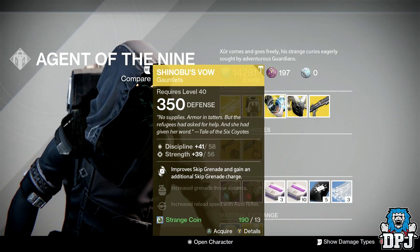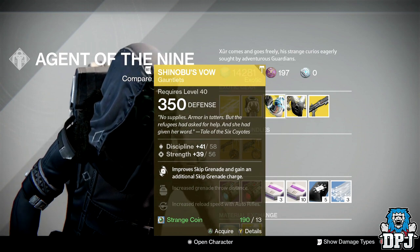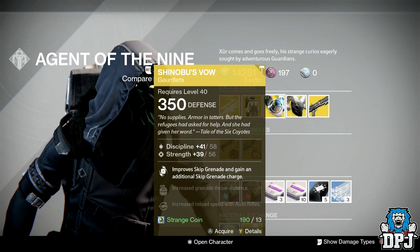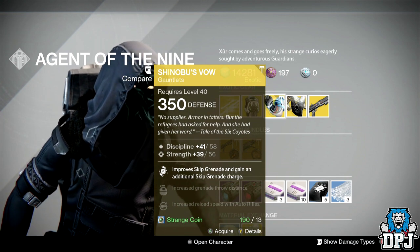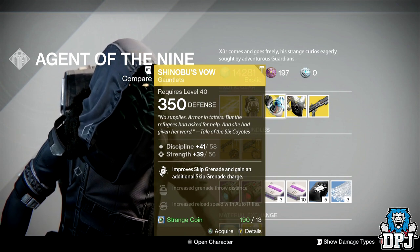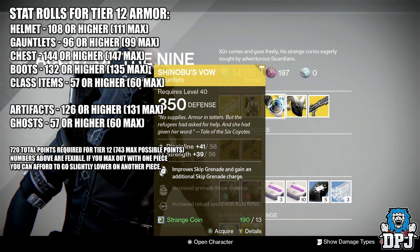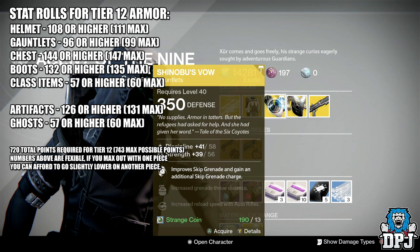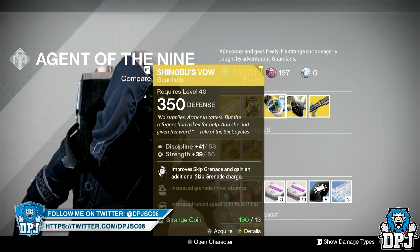For the Hunter we have Shinobu's Vow — these are actually quite decent. I think they actually received a nerf, but yeah, these are actually Tier 12 compatible. 58 Discipline and 39 Strength equals 97, so these are definitely Tier 12 compatible if you're trying to run a Discipline/Strength setup. Perks include: Improve Skip Grenade and gain an additional Skip Grenade charge, increases grenade throw distance, and increases reload speed with Auto Rifles.